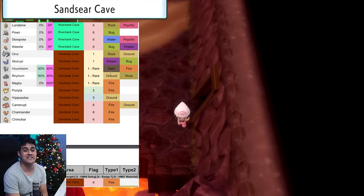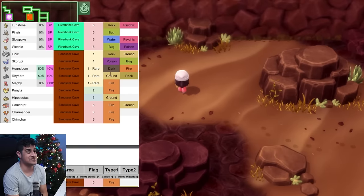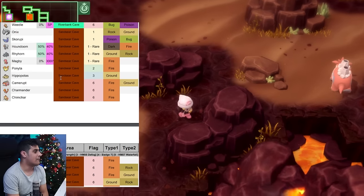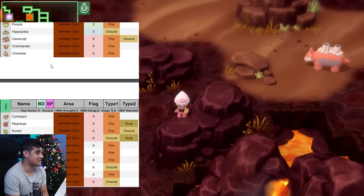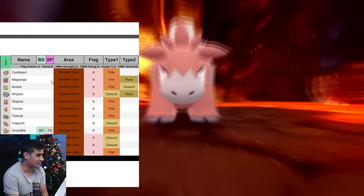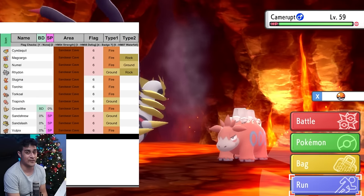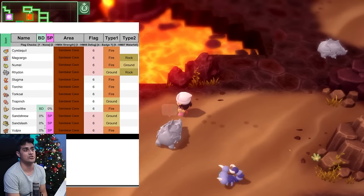The Sandseer Cave is a mix of the Volcanic and Rocky biomes with both elements present. You'll find Onix and Skorupi, with rare spawns including Houndoom, Rhyhorn, Magby for Shining Pearl, Ponyta, Hippopotas, and Camerupt. You can also get all the fire starters here — Charmander, Chimchar, Cyndaquil, and Torchic — plus Magcargo, Rhydon, Growlithe, Trapinch, Sandshrew, Sandslash, and Vulpix for Shining Pearl only. You'll start to feel like a lot of things repeat because the Underground is really just 203 unique Pokemon spread across these biomes.